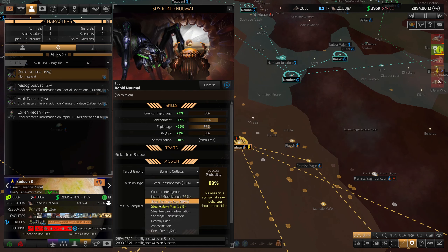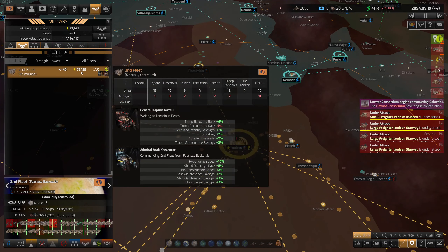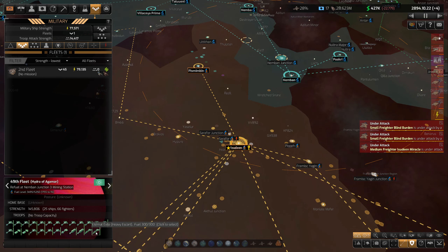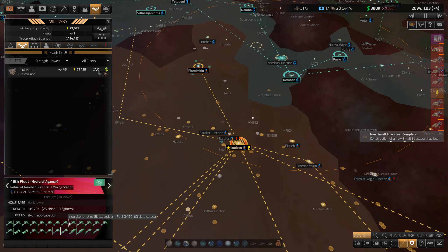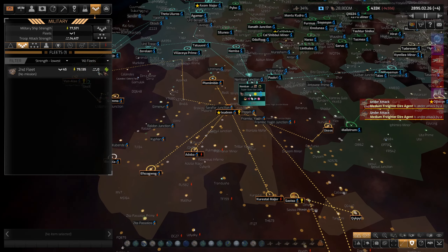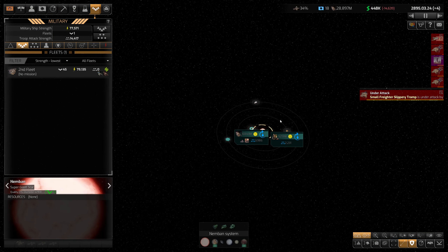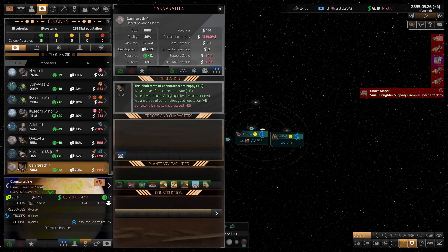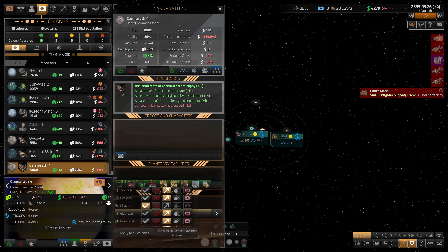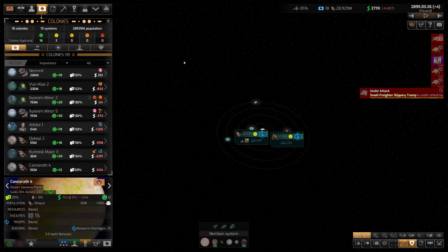It would be nice to get the other planet back under control — that would like double our population. Attack fighters — definitely want to get that stolen, it would make a huge difference offensively. We're creeping towards that 100k fleet strength mark. How many ships are in this fleet? 25 ships — these must all be bigger ships, lots of battle cruisers. We've got more spaceports churning out production. Let's look at this planet and see how happy or unhappy they are.